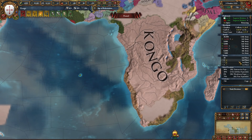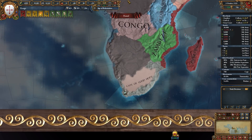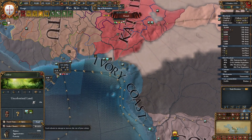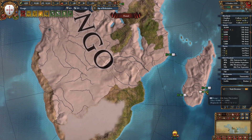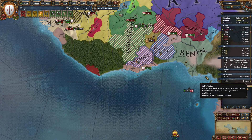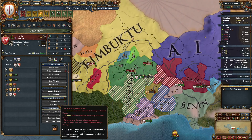We have only one colony now, right? Cape. So let's get this one before the AI takes it. Then we are going to put our navy here and bring them over to the new colony. And then we can start claiming on Benin.